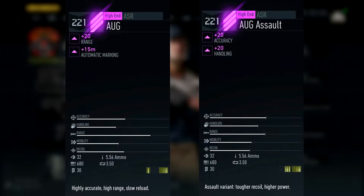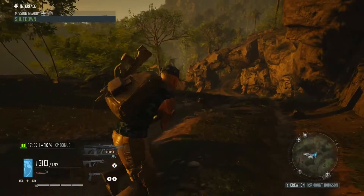The differences between these two in terms of actual gunplay: the standard AUG can use semi-auto and full auto, while the AUG Assault is three-round burst or full auto - there's no semi-auto on the assault. Also, you cannot put a suppressor on the assault variant of the gun. You can on the standard, but not on the assault.